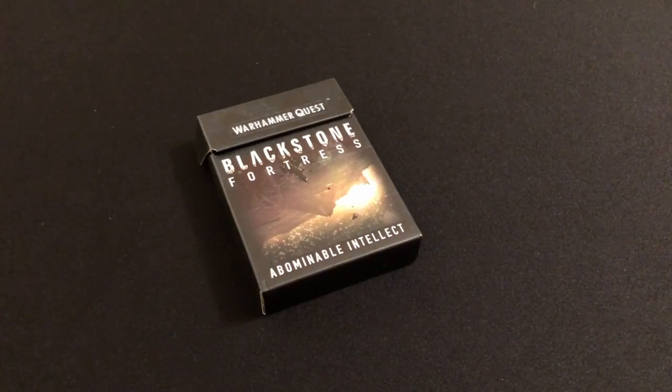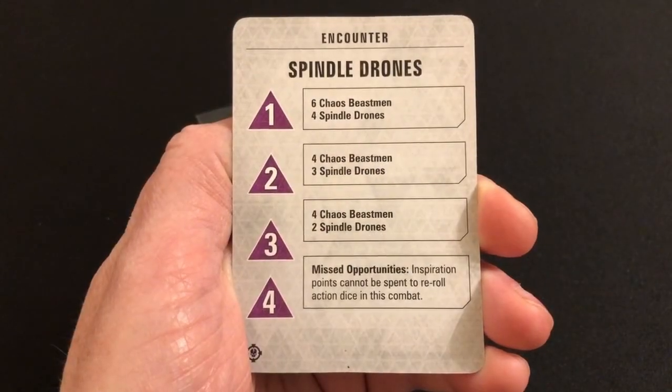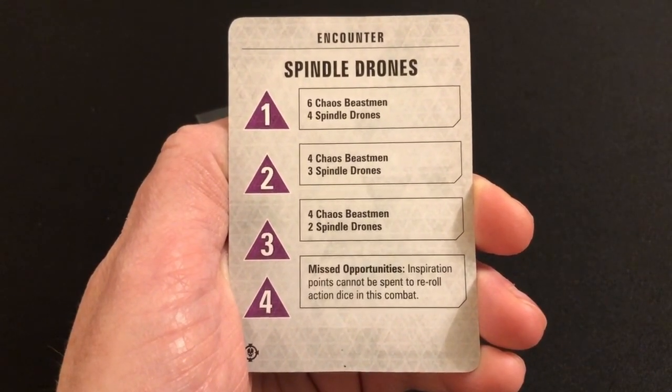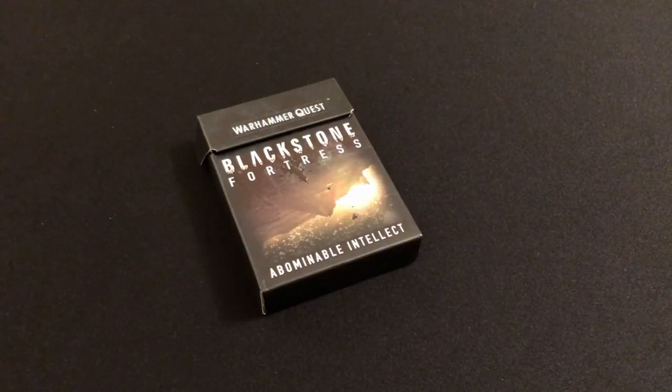Each card in the deck also included a twist — as you can see on this example here, the fourth point on the encounter card is the twist 'Missed Opportunities,' and every single card in the deck has one of these twists. So for me, the most effective way to use this expansion was just to lean into using those twists. There are several ways you can do that: one is whenever you draw a normal encounter card that has a twist on it, rather than applying the twist from the original card you draw one of these Abominable Intellect cards and play that twist instead — or in addition to the twist on the other card — or you could draw an Abominable Intellect card every time you have an encounter so you always have an additional twist.